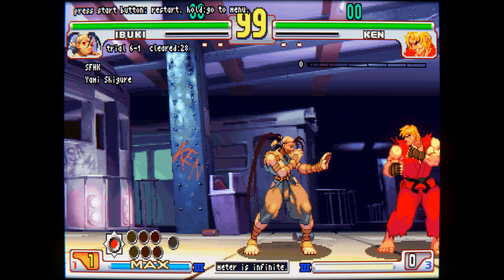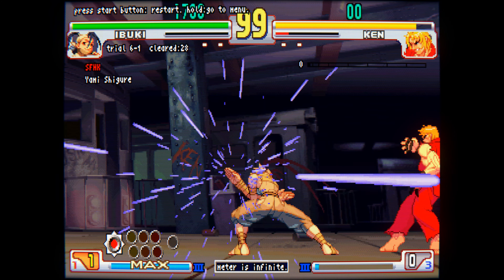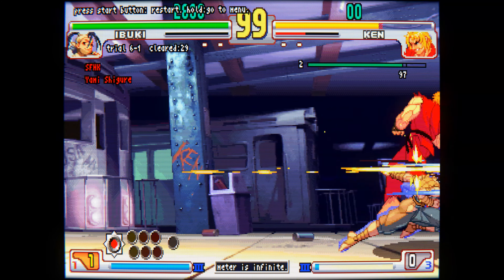Do the first quarter circle forward motion ending at up-forward so you get a super jump. Then do the second quarter circle forward and press any punch button for the super.